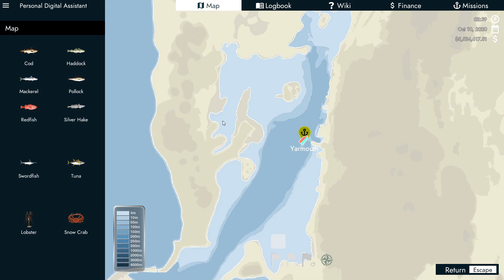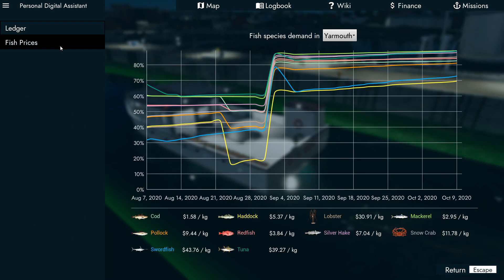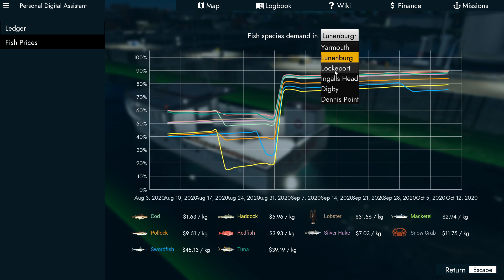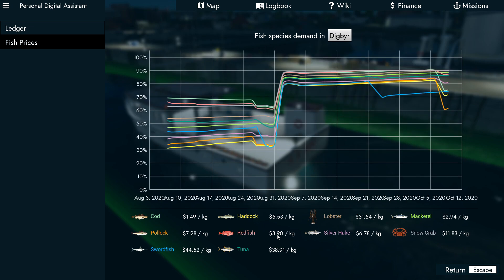This tip has helped me out a lot — use the finance tab in your full screen PDA. Click on fish prices and as long as you have visited the ports, it will bring up the fish prices. You can use the drop down menu to select all six ports and it will tell you the current prices at each one — for example Ingalls Head at $34.68 and Digby at $44.52. Use this to figure out where to head to sell your fish before you make the journey. No more port hopping.